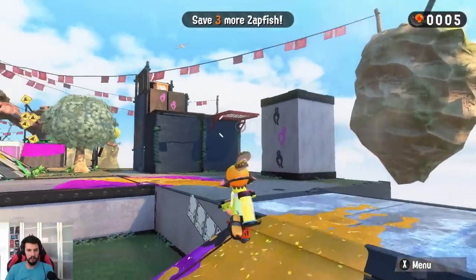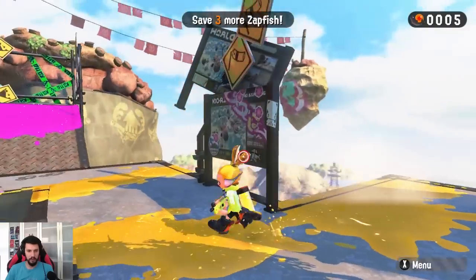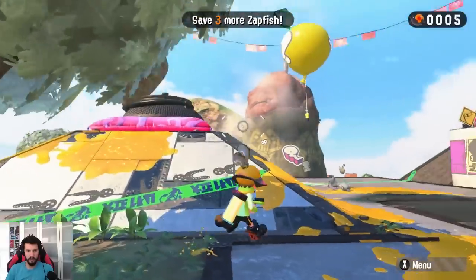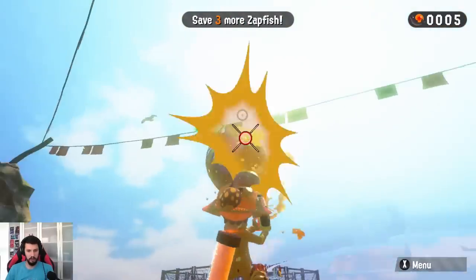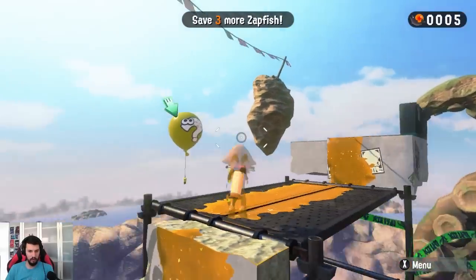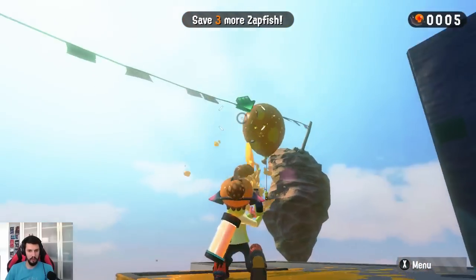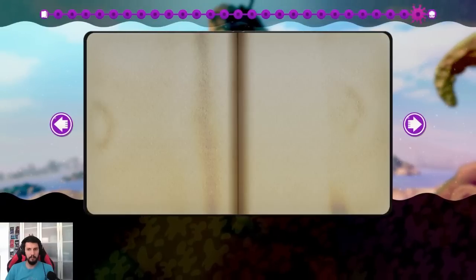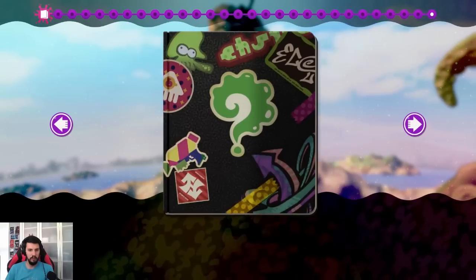Where are the freaking balloons? Oh there it is - okay so I have to start again. First one done, second one there, third one there, fourth one there, fifth one there - go go go go! Sixth one there - yes! Did it! What's that - a page of the book? Stickers! Okay cool. Save three more Zapfish - where are the freaking Zapfish?